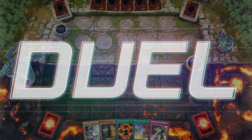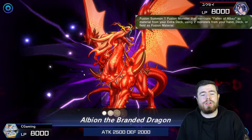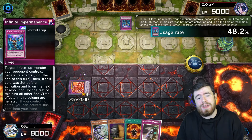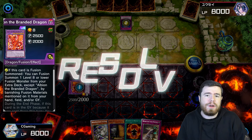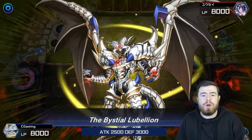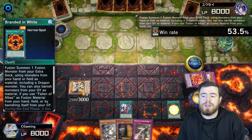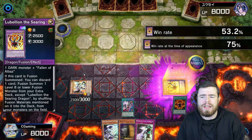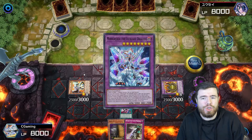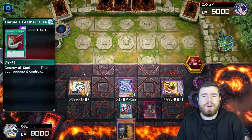Replay number two — perhaps not as smooth as the first. We play Branded Fusion here, sending Labelion and Albaz to the graveyard, going into Albion the Branded Dragon. Using Albion's effect, we're met with Infinite Impermanence, which somewhat halts us. However, we still have plays. We have Branded in White — we tribute Albion from our field, special summon Bestial Labelion, play Regained onto our board. Branded in White banishes two cards from the graveyard, summoning Labelion the Searing Dragon. We decide to use the Labelion fusion to go into Mirror Jade and set a card, ending our turn.